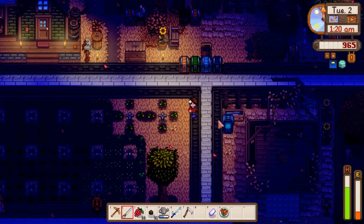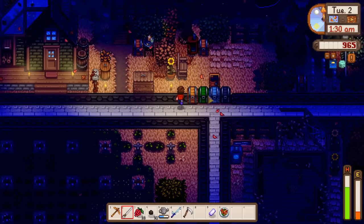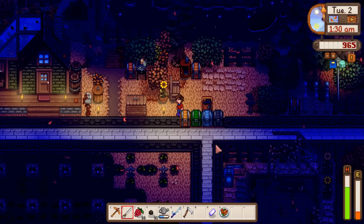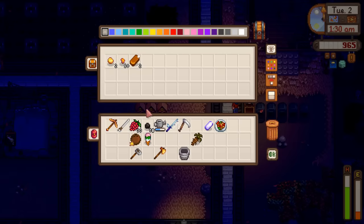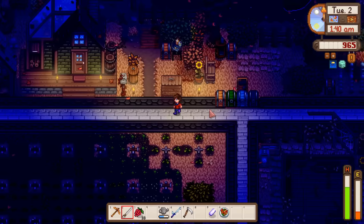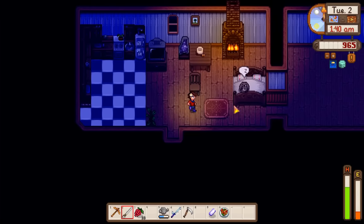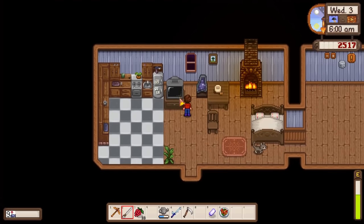We have 78 coal now. We need to make bee houses but can make zero right now. I'll put most of the coal into our stack of furnaces. I'm very close to passing out so let's go to bed. Day three of fall, rainy day.